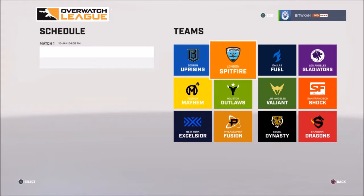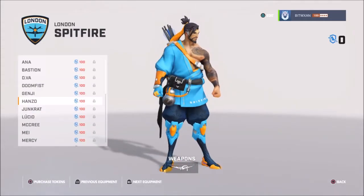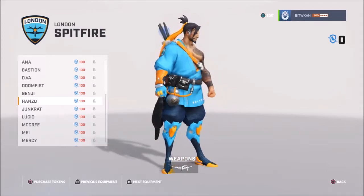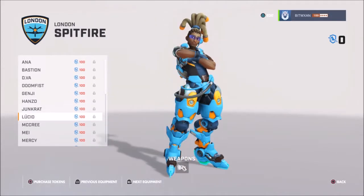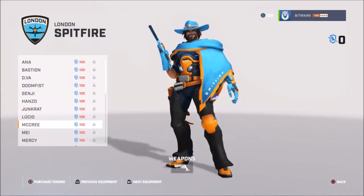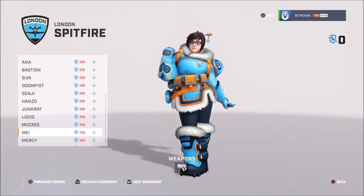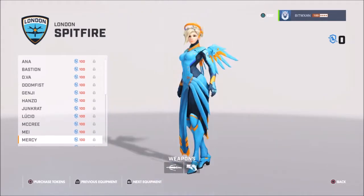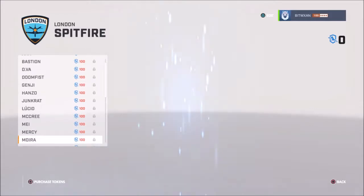Let me just check out these other ones and see what they look like. We have London Spitfire next — they have this bright blue and orange ensemble here, it's not bad. I wish they gave you the ability to change the colors yourself, kind of like shaders in other games. That would be pretty cool, but I guess it kind of defeats the purpose of the jerseys for each of these characters.